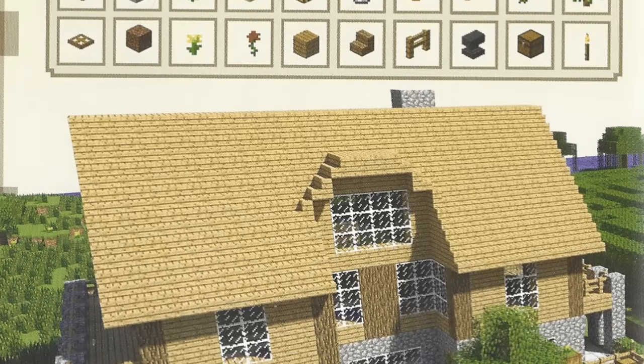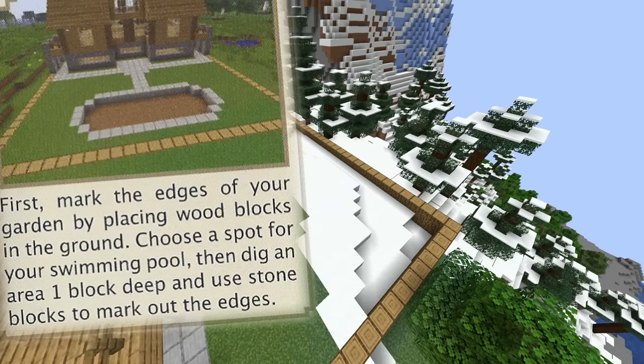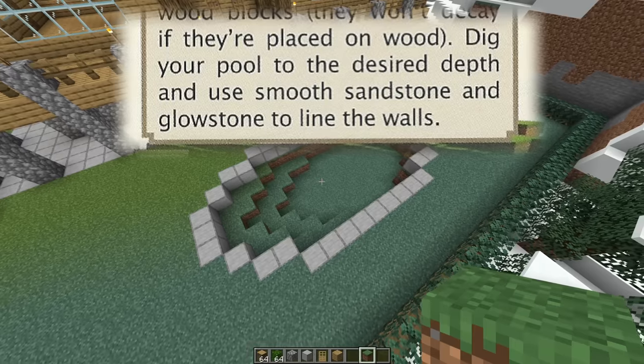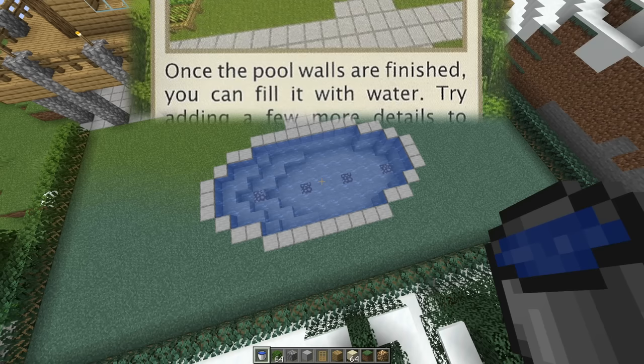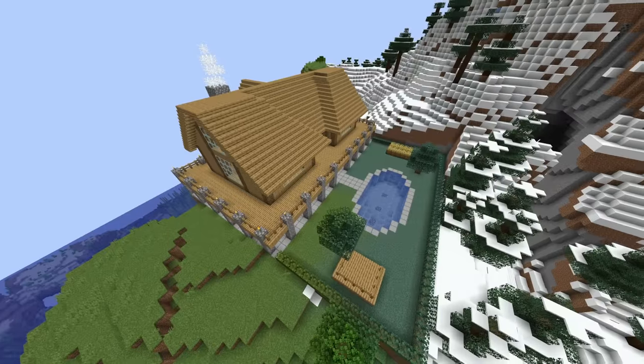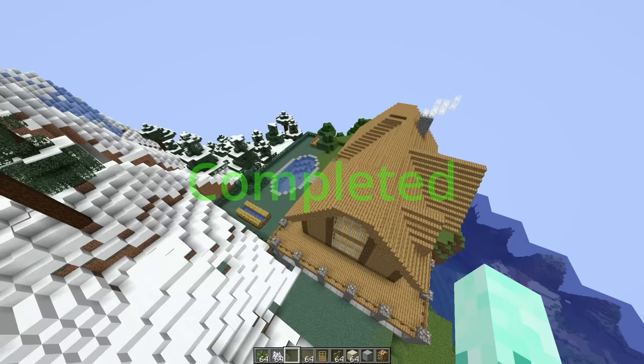Now it's time to start working on the decorative garden, which will go in the back of the house. To start, we have to make an outline of wood, dig out an area for the swimming pool, add leaves on top of the wood, make the pool deeper, add walls, add water, add a stage, make a garden, add some trees — and with that, the house is completed. Let's have a quick tour.